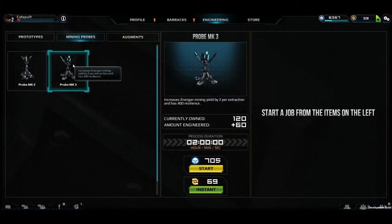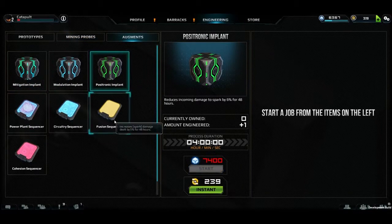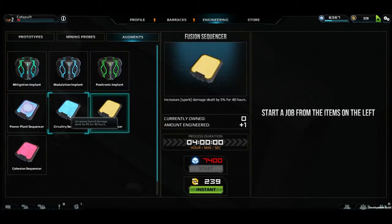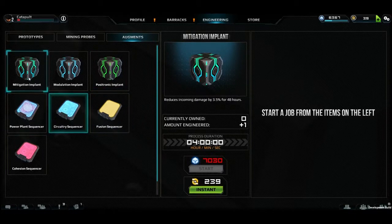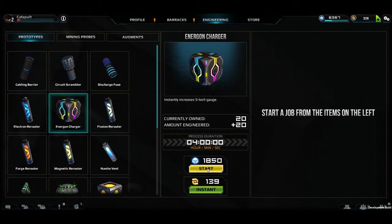Probes are used to mine Energon at a higher rate. Augments are upgrades that apply a temporary bonus to your account, such as increasing damage for 48 hours. To create an item, simply select it and choose to either use Energon to make it over time or Relics as an instant purchase.